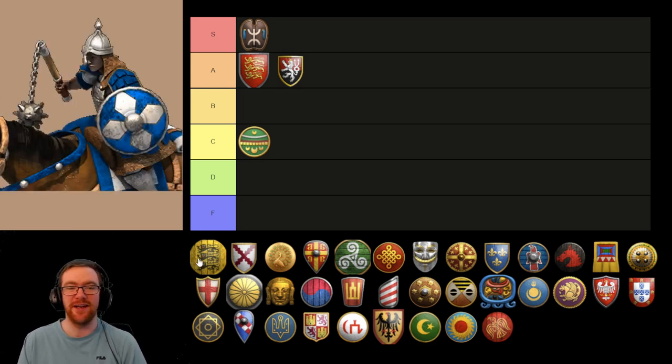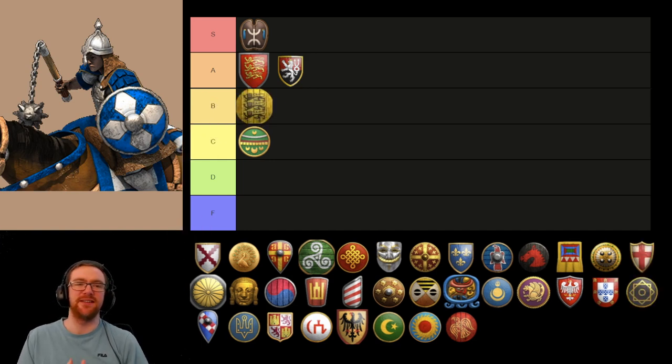Next up we have the Bulgarians. B tier. It just feels very underwhelming a lot of the time. It's very good against enemy Knights for example, against infantry, and even does decently against Halberdiers compared to other cavalry. The problem is that it just has less pierce armor. And when you're using cavalry you kind of want to have that reliability factor of being able to kill archers. And then having to get all the castles up to then mass them as well — it's a little bit of a pain.